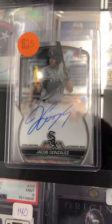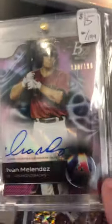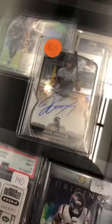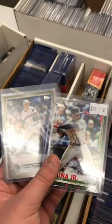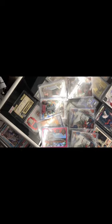The Jacob Gonzalez auto — gotta let that go for this Ivan Melendez, who I've been on recently. This Bobby Witt Jr., one of my favorite players. Julio rookie. Traded these two for four. Under the next deal, we're gonna be setting up at like 11, so that's exciting. Just bought all these for five.